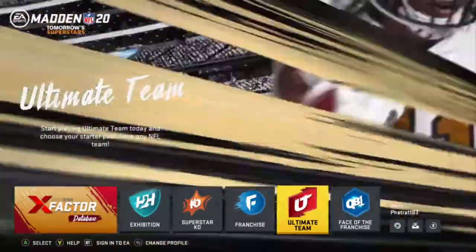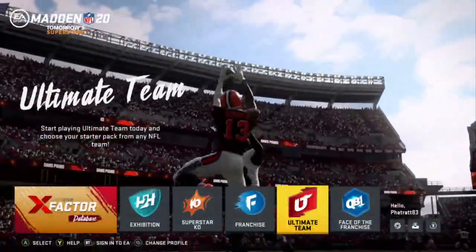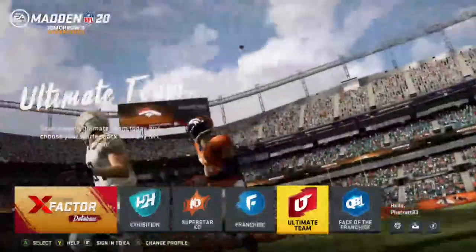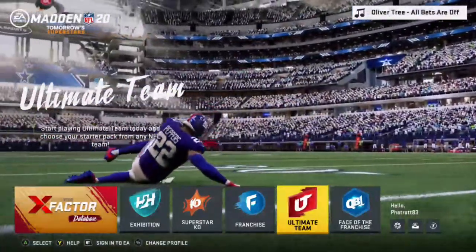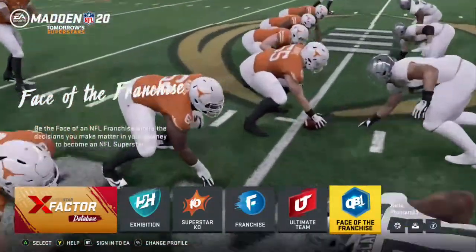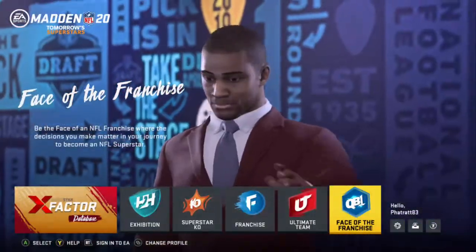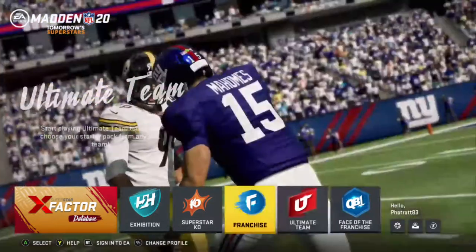Ultimate Team is a feature I haven't really played around with much, but from what I understand you have a team and you can put whoever you want on it — it becomes like a superstar team with players from different teams. Face of the Franchise is if you want to create a player and run him from college into the league. And then Customize lets you customize your own team and play exhibitions with that.